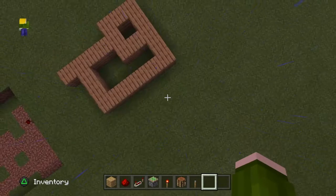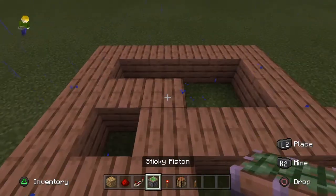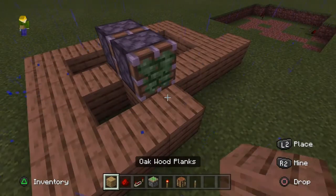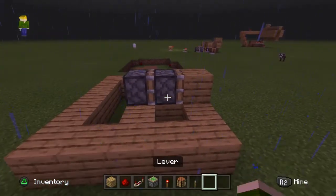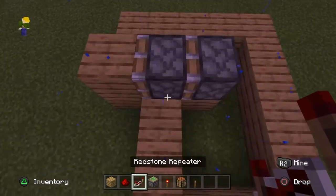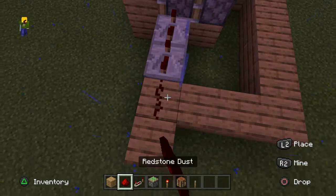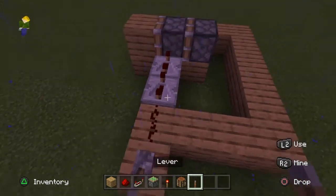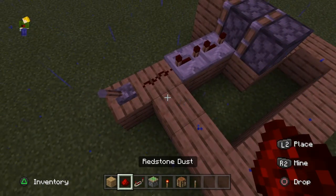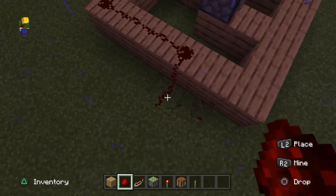The area that you're gonna need, I've already placed out. You're gonna want to place two pistons and a block of your choice, like this. Place two repeaters here, set to 4 ticks. A piece of redstone, and your activation level lever for later. Then loop the redstone around.